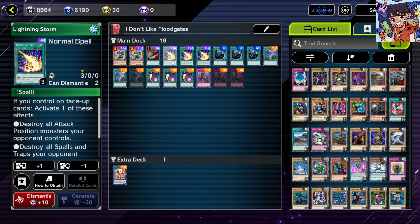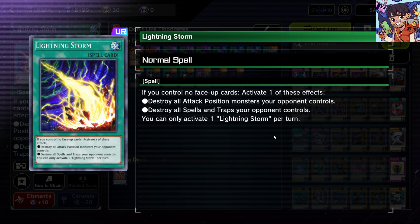Next up we have Lightning Storm. It works like Raigeki, destroying all attack position monsters, and can also work as a Harpie's Feather Duster. Depending on the scenario you can remove most kinds of floodgates with this. The key condition is you can't use this while you have face-up cards on your side of the field, so it's best played first or when your cards are all set. It's still powerful because you can remove floodgate monsters and most generic floodgates — maybe except Anti-Spell, which we'll get to.